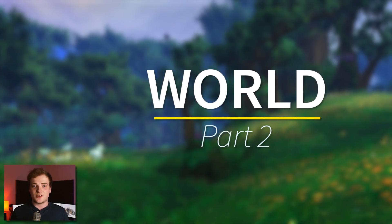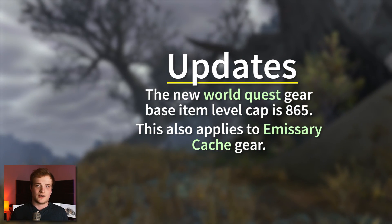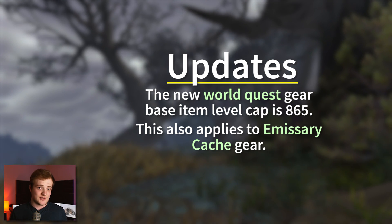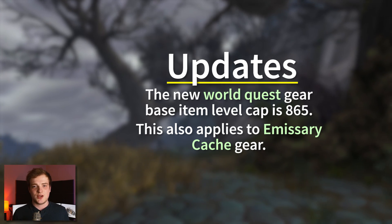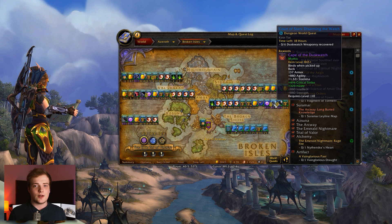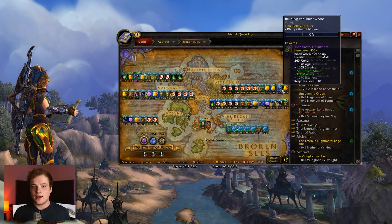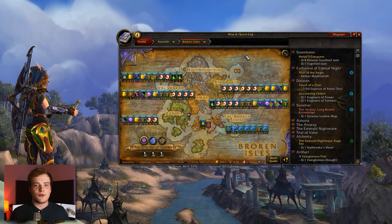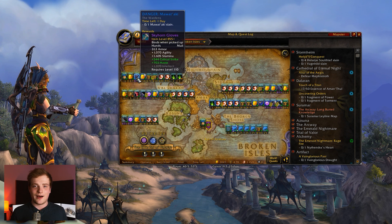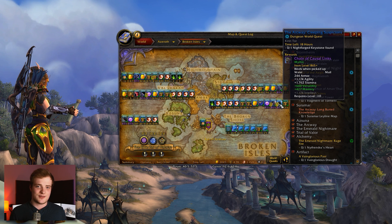Next: world content. World content can now reward up to a base item level of 865, which is a 20 item level bump, just like with dungeon content. The base item level is dependent on your own character's item level — if you're 815, world quest rewards might drop around 825 or 830, but if your character is 850 on average, it'll be closer to 865. This means you want to throw on any crafted gear or order hall set gear before heading out to do world quests, because your higher average item level causes world quest gear to drop at a higher item level.